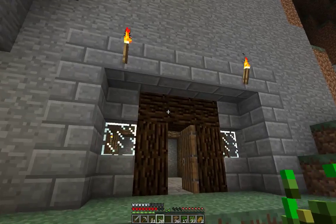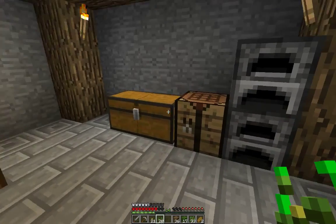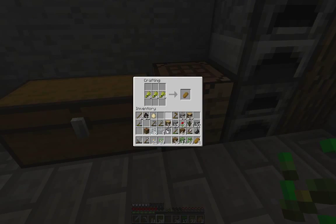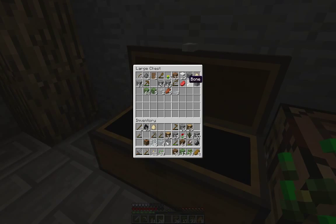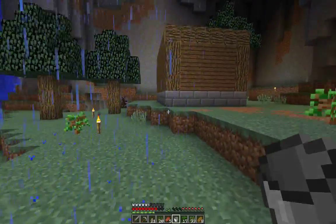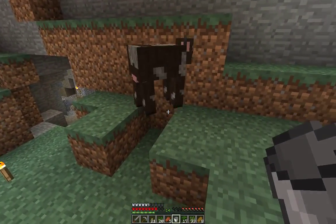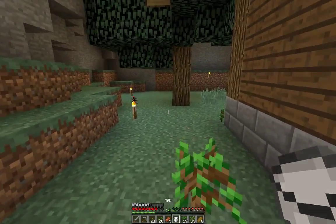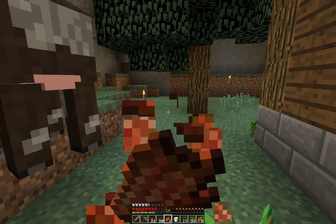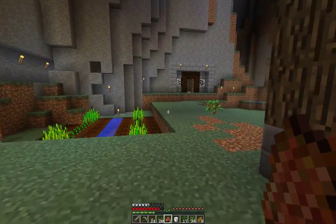So this is house number one if you've been watching. Let's make up some bread — we have eight. Oh, we're going to do the zombie flesh milkshake trick. I'll get some milk from you, Mr. Cow, then eat the zombie flesh. I ate two and didn't get hungry at all — that's good.